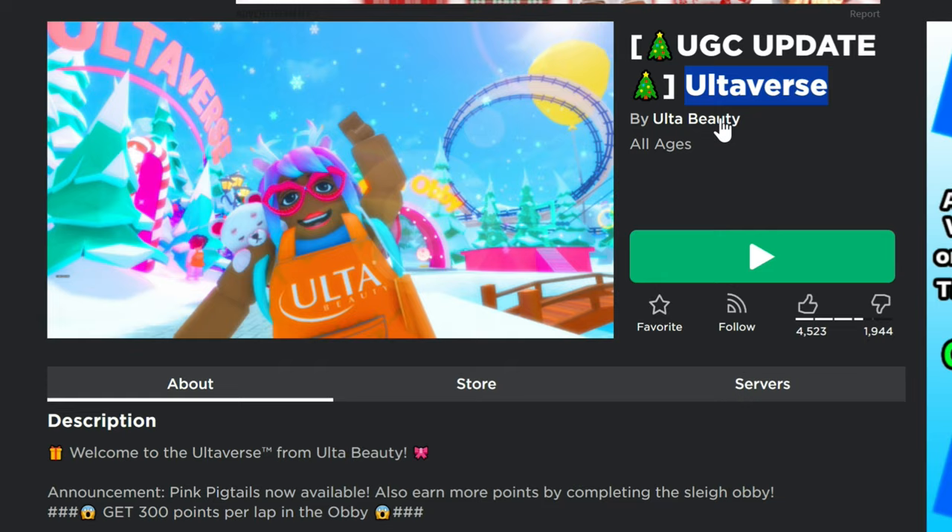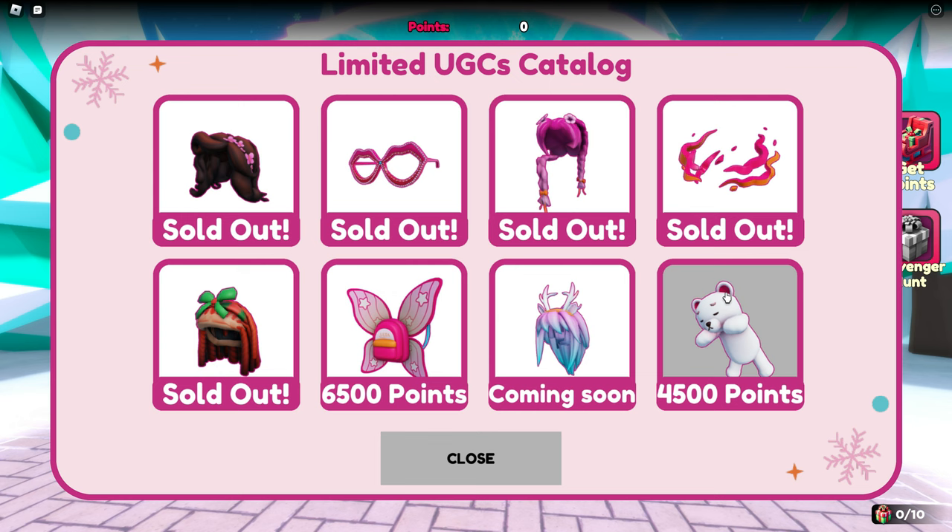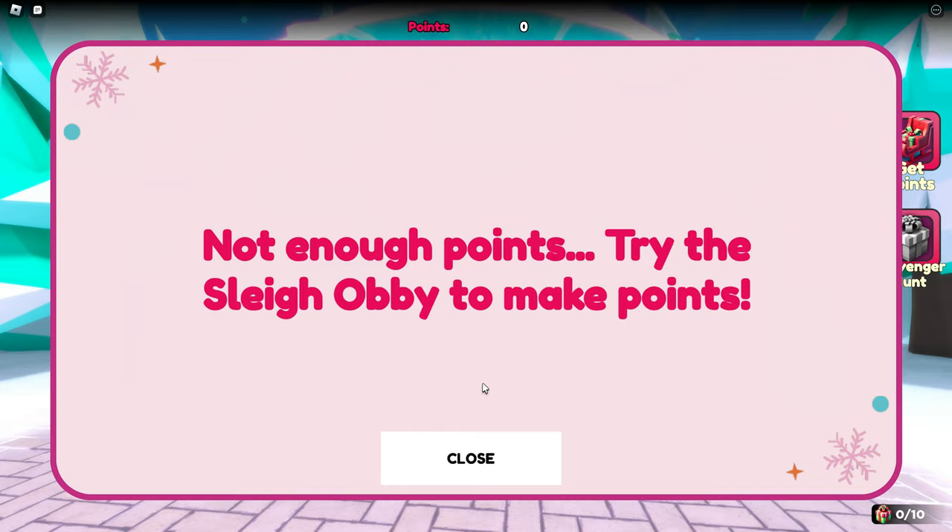At the bottom it says you get 300 points per lap in the obby. In the game you can click on the UGC — we've got two items available right now, with another one coming soon. It's 4,500 points for the bear and 6,500 points for the backpack.